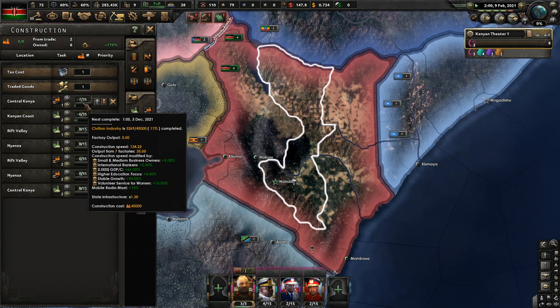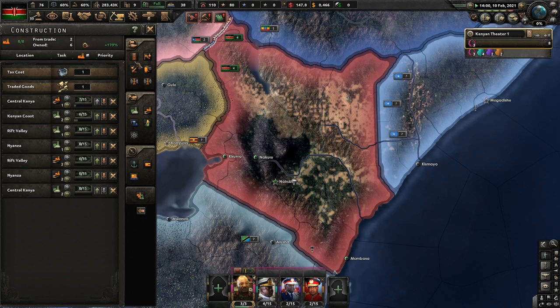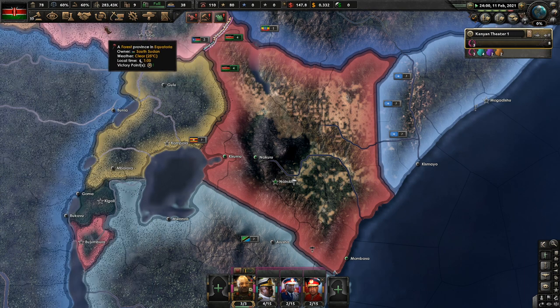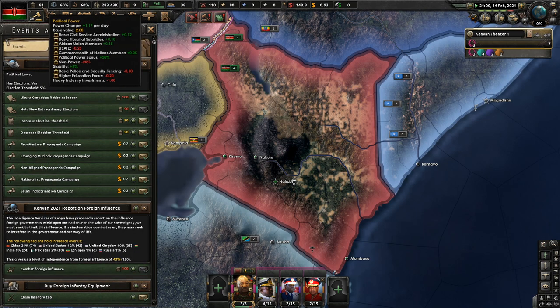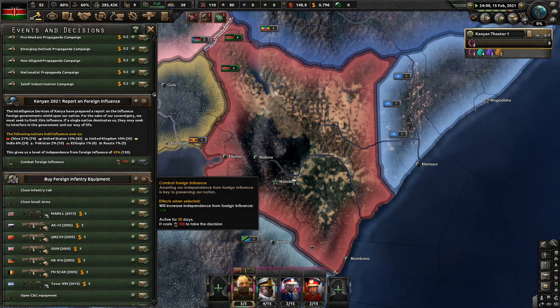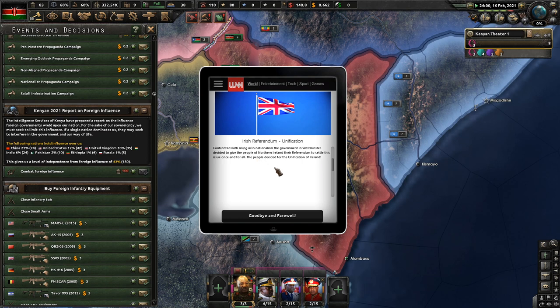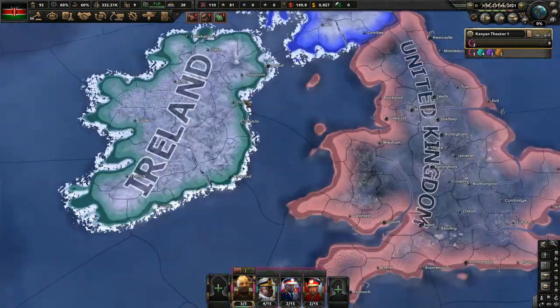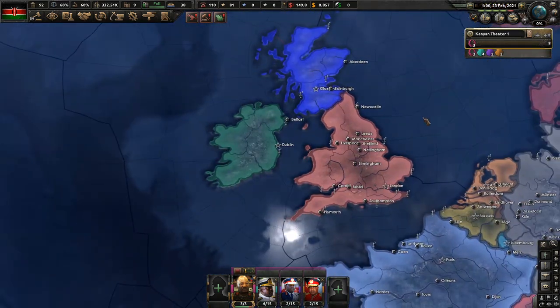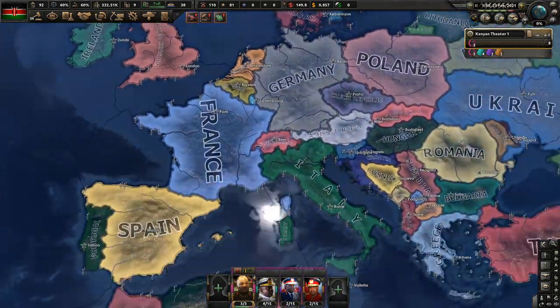3rd of December, 2021 - it's going to take me a year to build that factory. Irish referendum unification: confronting rising Irish nationalism, the government in Westminster decided to give the people of Northern Ireland their referendum. The people decided for the unification of Ireland - goodbye and farewell. So that means Ireland is now unified. Lots of changes in the British Isles.